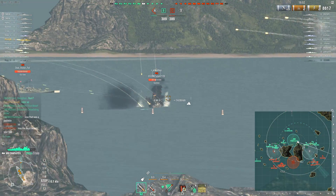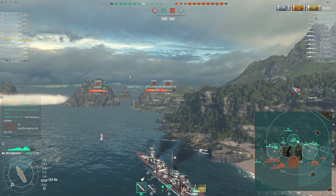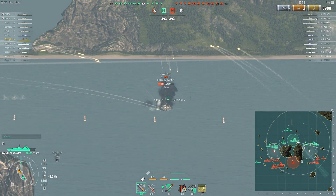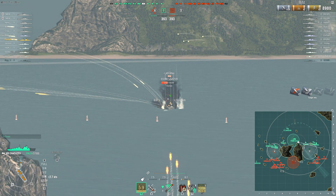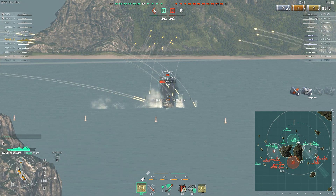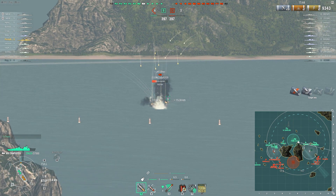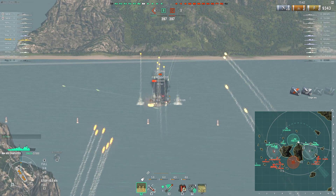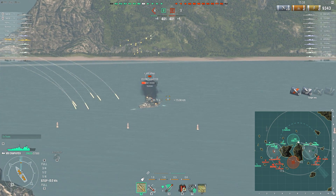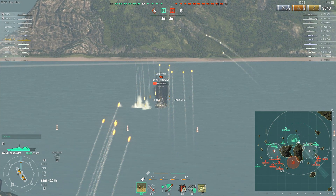In a US six-inch cruiser I probably would have been able to fire even closer to the rock than that — in fact if I was in the Atlanta I'd probably be able to sit right next to it. But I had to get a little further away, and this is what I should have done to start with: position myself so that I can fire on the enemy ships trying to push through. It doesn't look like they've got that much on this side, and if I had to run I'm also in a position where I can do that.